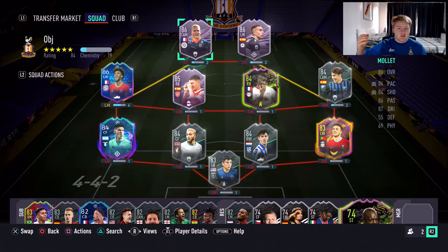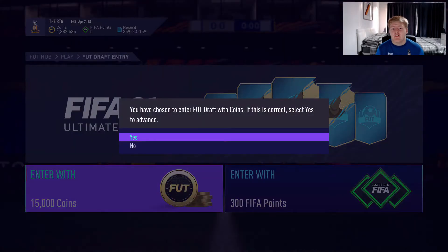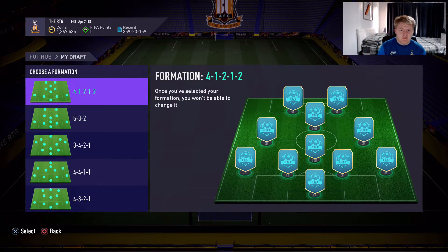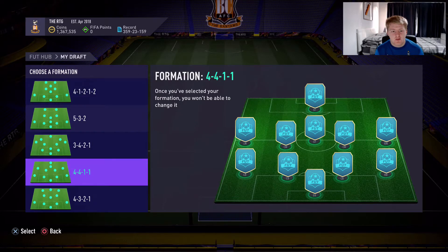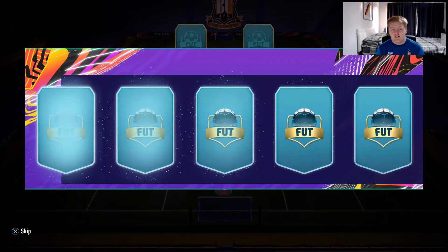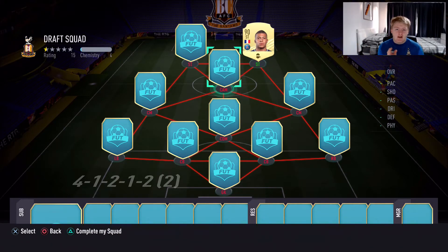We've literally got every single objective card which is kind of mad. Now we're going to end off with a draft — this is a very insane draft, I can't lie. We're going to play the games out in the next episode. What formation are we going to pick? I'm torn between the 4-1-2-1-2 and the 4-3-1-2. Going to go with the 4-1-2-1-2 narrow formation. To start with, it's Mbappe — this draft is stupid, watch this.